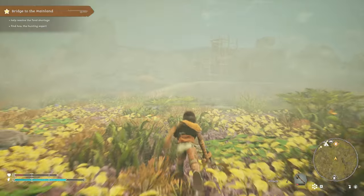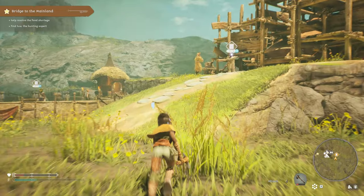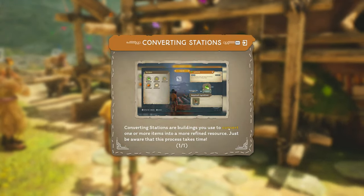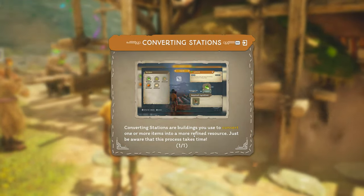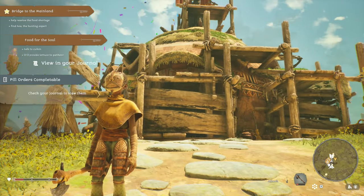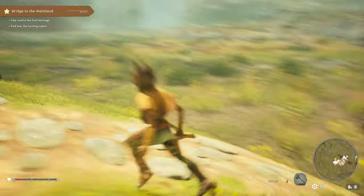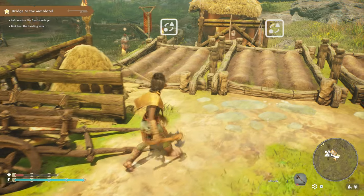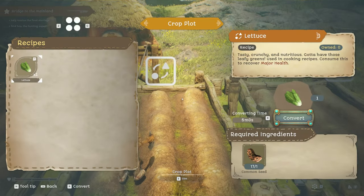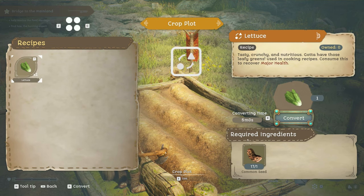And turn it all in at once. Converting stations are buildings you use to convert one or more items into more refined resources — just be aware that the process takes time. Nice. Got ourselves a good looking farm here. So what's this? Oh, we got some plots here. So we can use this — we can use lettuce and the same here maybe. Yeah, lettuce, lettuce, lettuce.